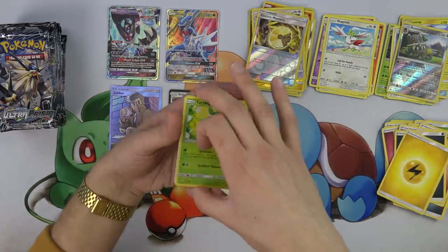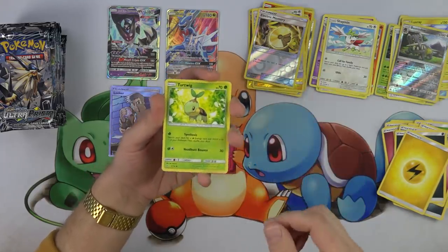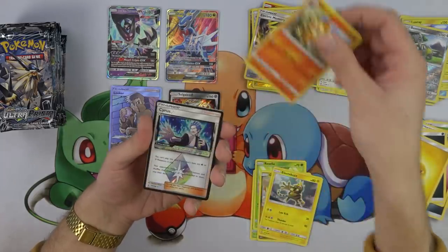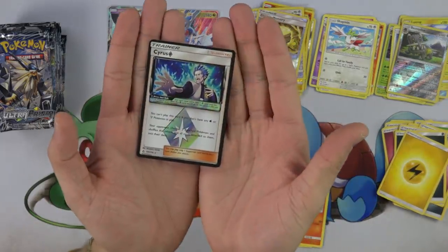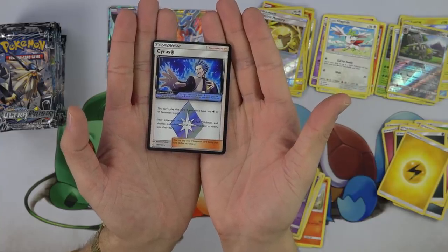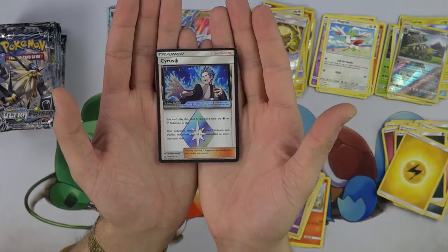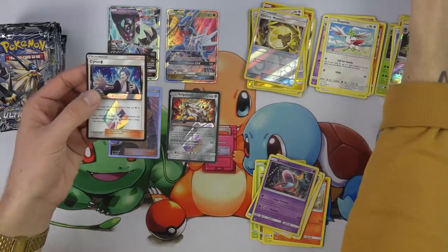We've got something and it looks like it's got a black border — oh my gosh, I'm freaking out. We've got Turtwig, Roselia, Gible, Electabuzz, Chimchar, and Arceus Prism! Check that out. It says you can't play this card if you don't have any water or metal Pokemon in play. Your opponent chooses two benched Pokemon and shuffles the others and all cards attached to them into their deck. Now I've heard — have you heard any controversy about this card?